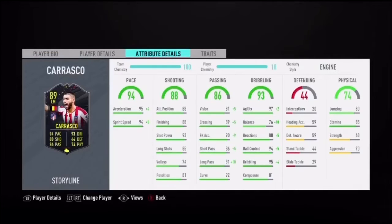I decided to add an engine chem style to my Carrasco as I feel this suits him best as an attacking midfielder. His pace with an engine chem style has been maxed out to 99, making him the quickest he can possibly be. His shooting for a CAM is just exceptional.